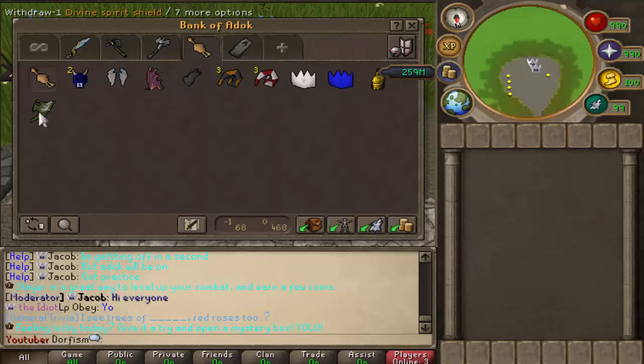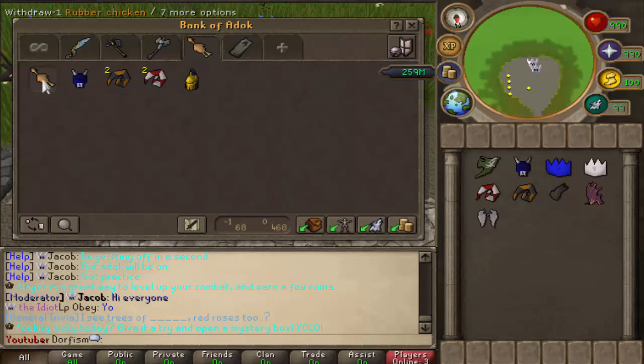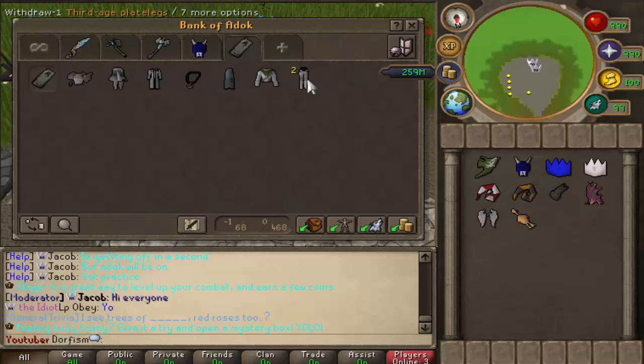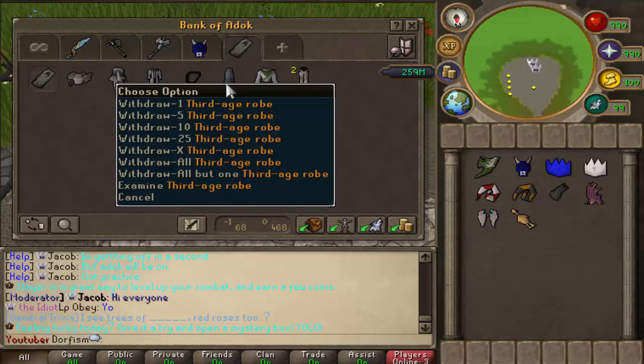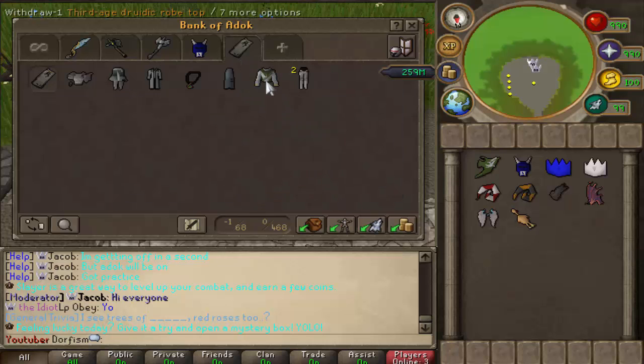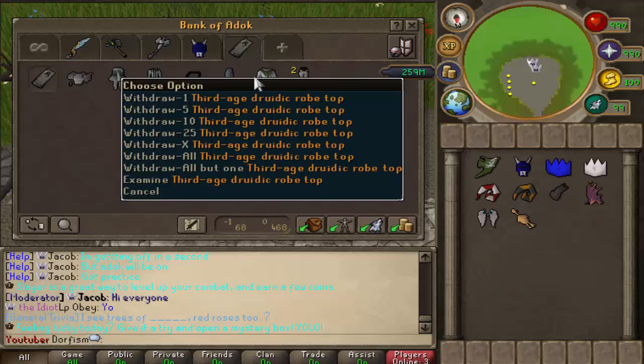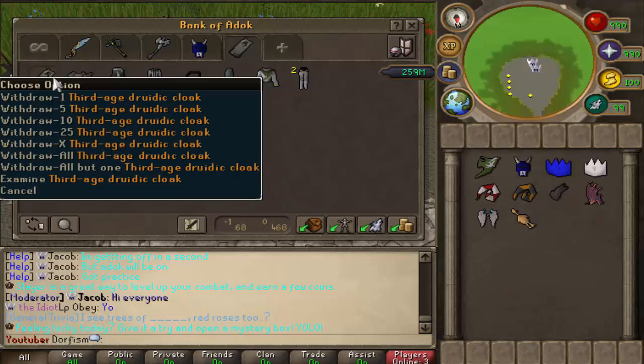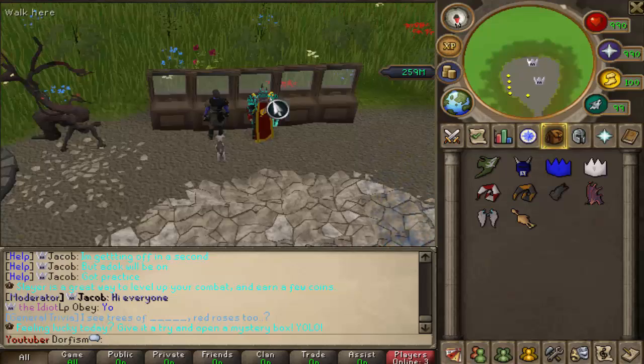We've got two party hats, a gilded full helm which is more of a cosmetic, and a divine spirit shield. This next tab is the third age tab - all third age items: plate legs, robe top, third age amulet, robe top again, ranger top and bottom, and the druidic cloak.